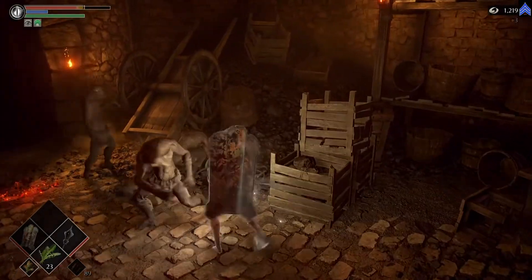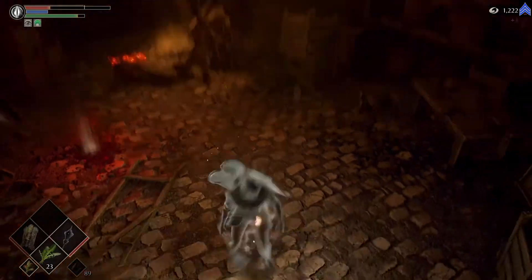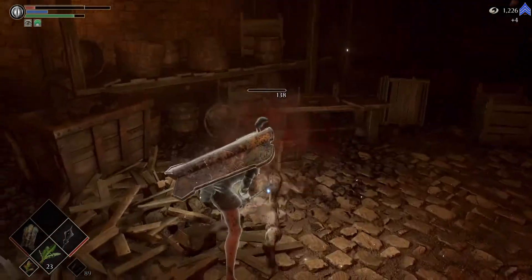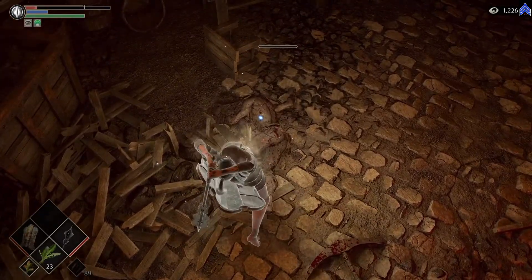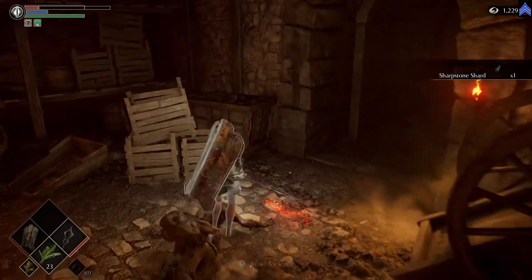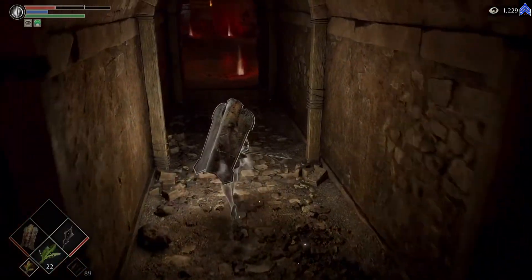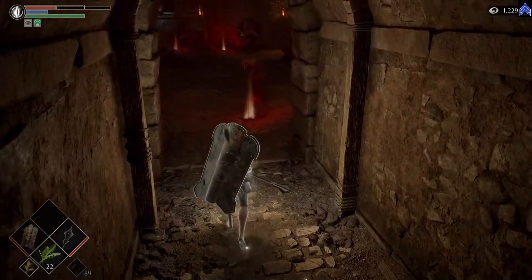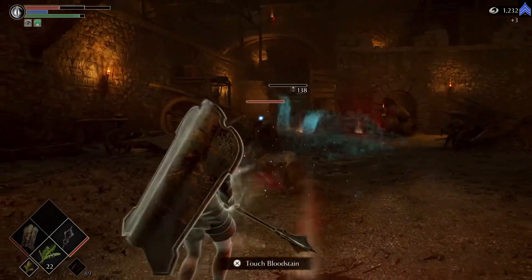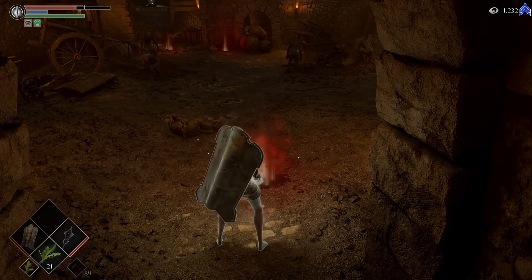What happened there? I got stunlocked. Well, we're both fighting each other at the same time. Almost didn't work out for me — really didn't work out for you. We get some good items there. I'm going to heal up real quick, because the worst part about this place is the dogs that are behind that door there. We're going to take care of these people one at a time — play it safe.